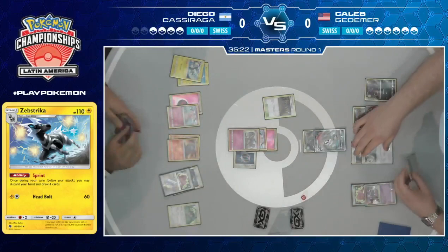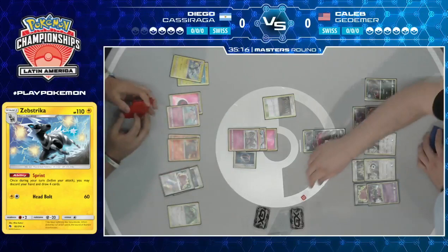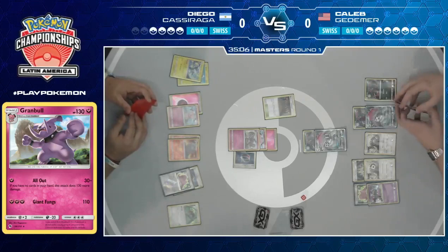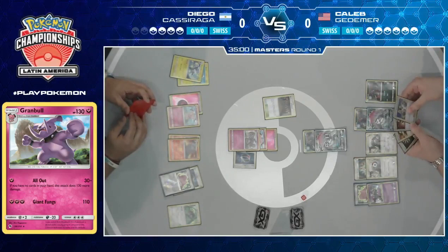He drew a Snubble. So he has a Granbull and a Choice Band, but with Snubble in hand and no bench space, he's not going to be able to play it down, meaning he won't get the full All Out — where it would have been a knockout on Zoroark. Now it's just 60 damage. A very unfortunate turn of events.